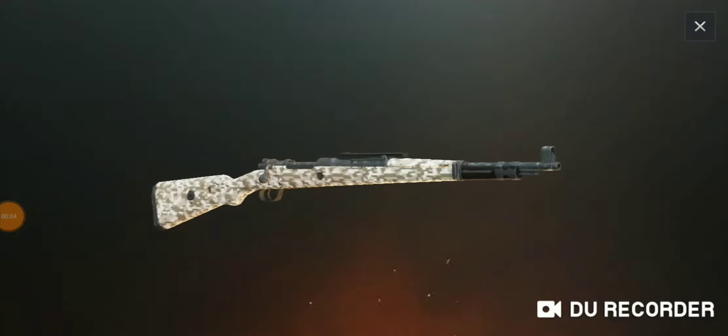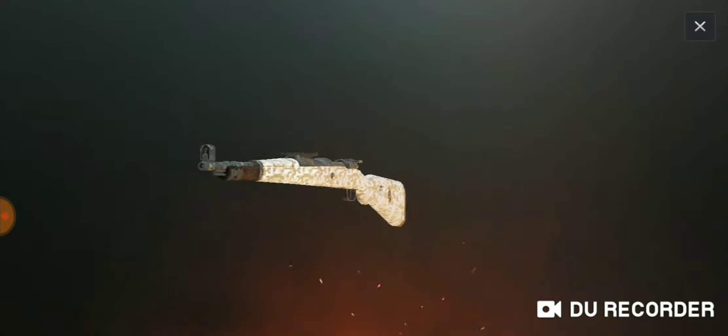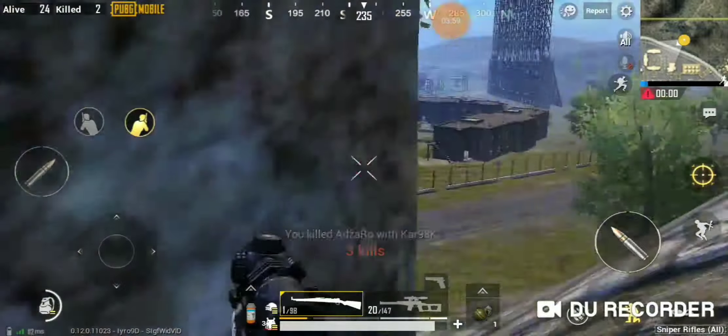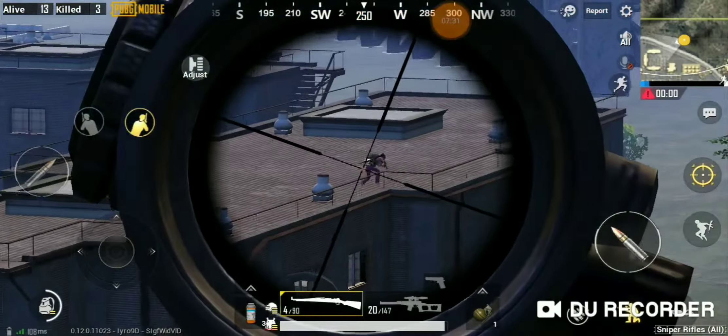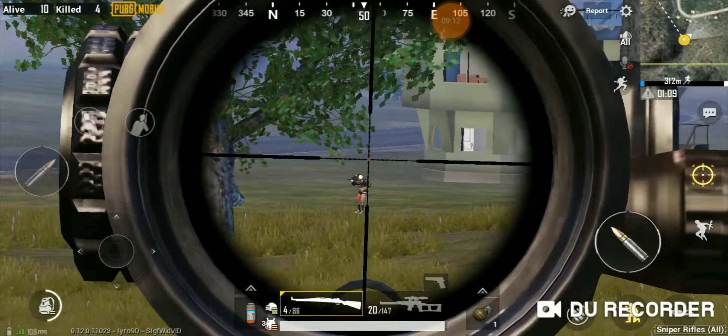Number 7: the Kar-98K. This bolt-action sniper rifle deals high damage with a capacity of 5. With this sniper, you are able to eliminate a player with a headshot in one hit even if they are wearing a level 2 helmet. Not only that, but they are very common to find. This sniper rifle uses 7.62mm.